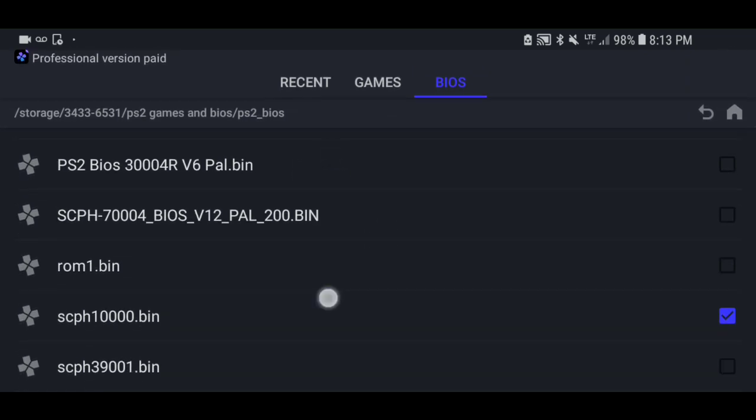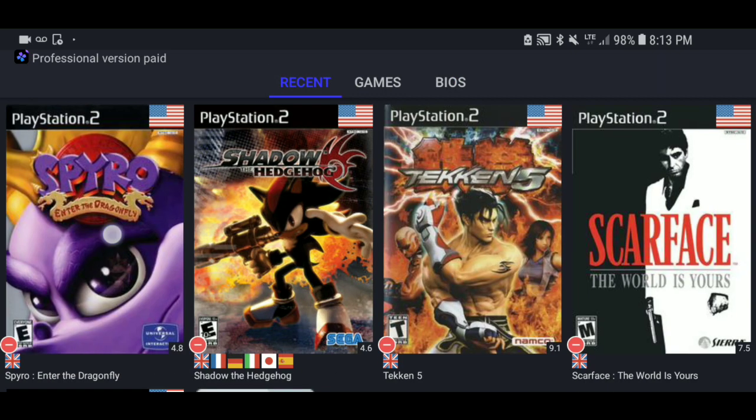Some of these BIOS files don't work. I'll put the links for both of them down in the description in case you want to use them. As you can tell in the video, the 10,000 works really good, but as for the 39,000 or whatever you want to call it, I'm not sure of the purpose of it, but we'll see if it'll work like it did before.